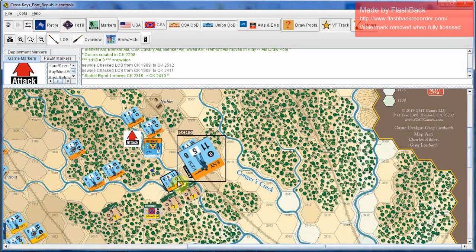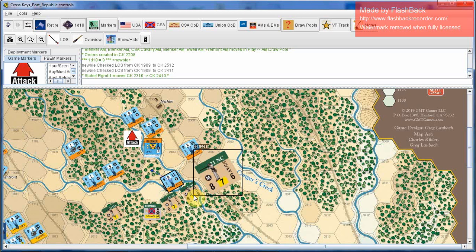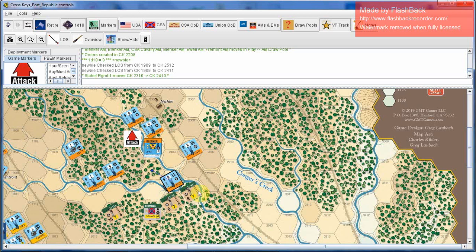Once an attack is declared by an attacking unit, the defending unit — before resolving that fire — has to state which, if any, of its defending units are going to return fire. This prevents players from waiting to see what the effect of fire is before deciding whether to return fire. After an attacker declares fire, the defenders who are going to return fire must also declare. So the 8th New York moves here and declares it's going to fire at 21st North Carolina. The 15th Alabama is also going to return fire — both of them will return fire.